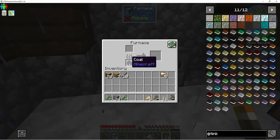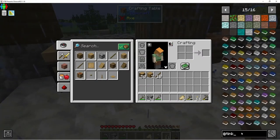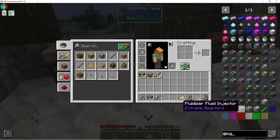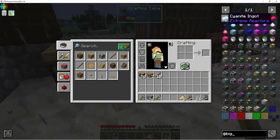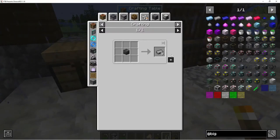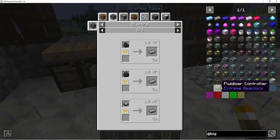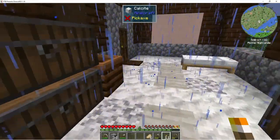Oh, it must have like big reactors in it or something. I know they have — what is it called? I think we have Extreme Reactors, that's what it's called now. Yeah, they got the cyanide, the graphite bars. The graphite bars are created by cooking charcoal or coal in a furnace — you get graphite bars. Oh yes, the good old days of big reactors. Those are so much fun — we'll have to get one of those going.